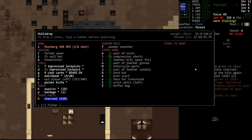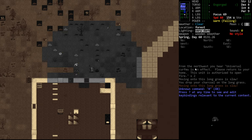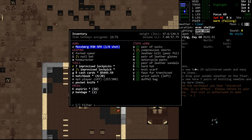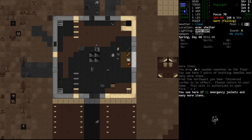So let's go ahead and drop this charcoal. We don't need the wood smoother either - that can go into the firewood pile. And we don't need the homewrecker either.